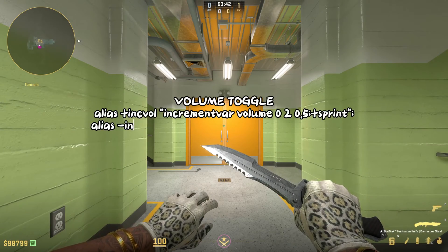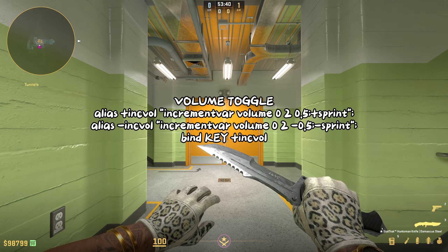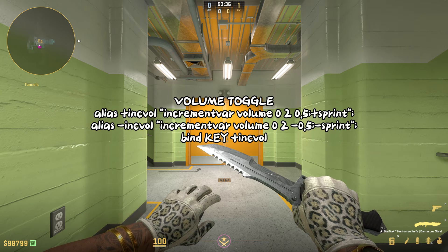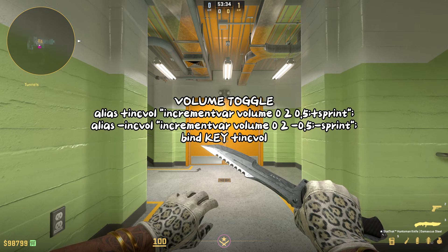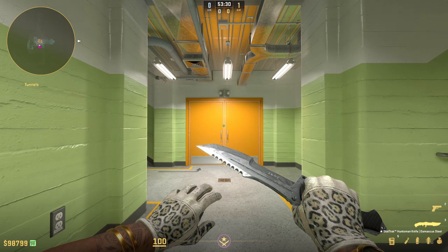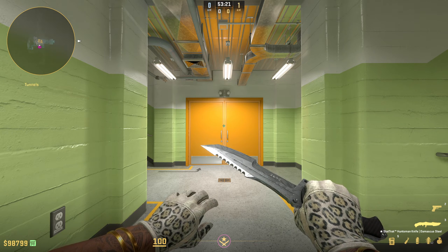This next command is going to be for toggling the volume. This lets you better hear the opponents and what's going on on the map. I like to bind this to shift because that way if I'm walking, it's always on so I can better hear. And also if I'm standing in a corner waiting for somebody and listening, I can hold it easily. I'll make some noise here and toggle the command — try and see if you can hear the difference.